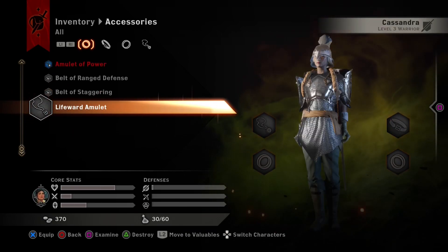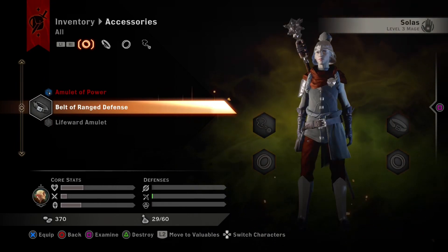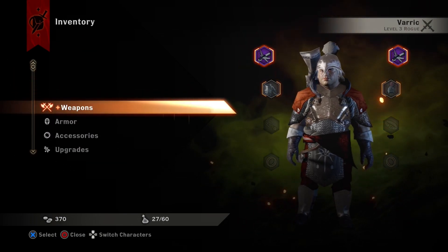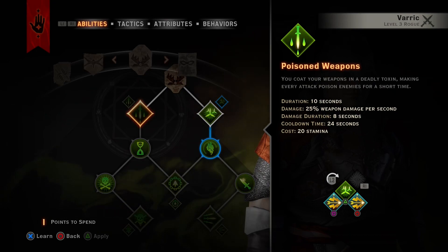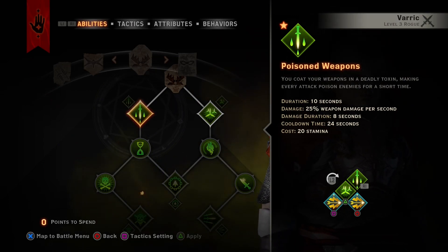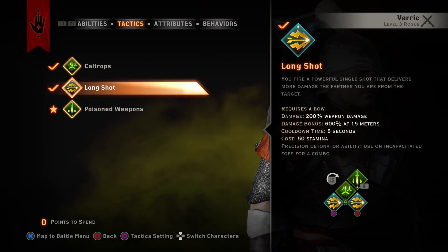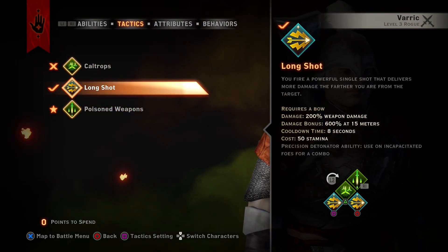Yes please — Cassandra, I want you to have that. Solace, you can have that, and Varic, use the amulet of power because that gives him an immediate ability point. We're actually gonna go for poison weapons, because if we prefer it, he'll long shot and poison weapon. We'll enable that — in all honesty caltrops you don't need to be using, but poison weapon and long shot will be perfect.